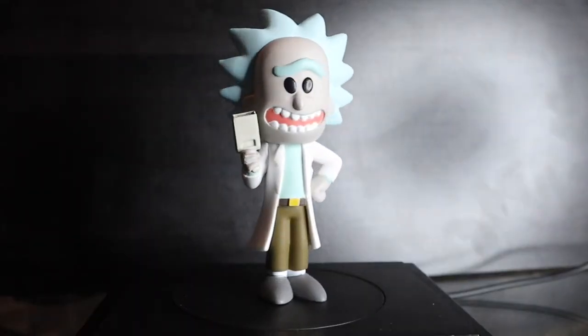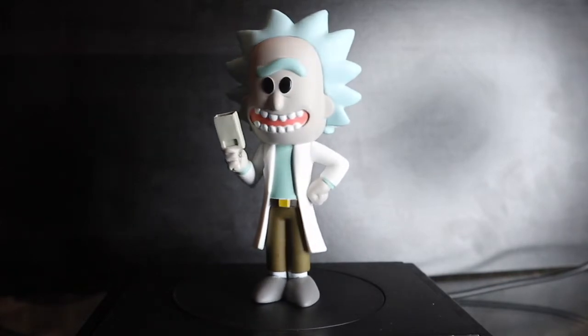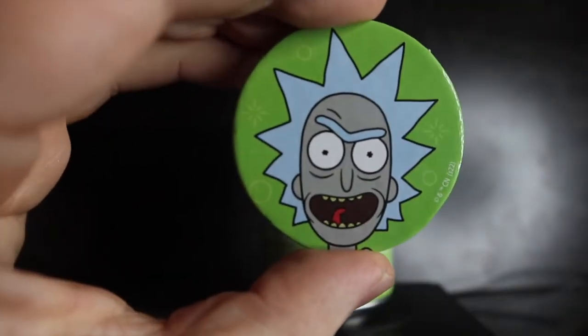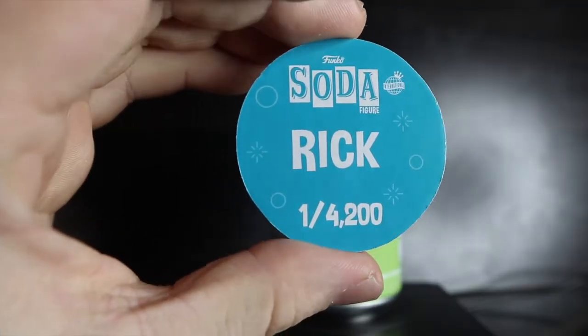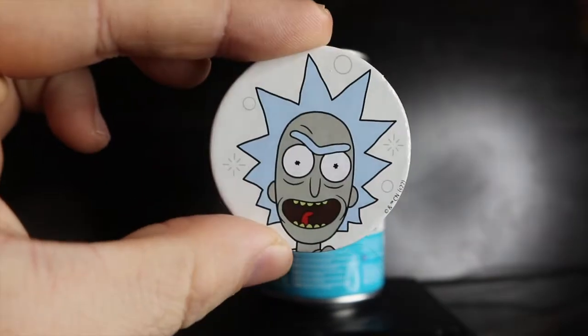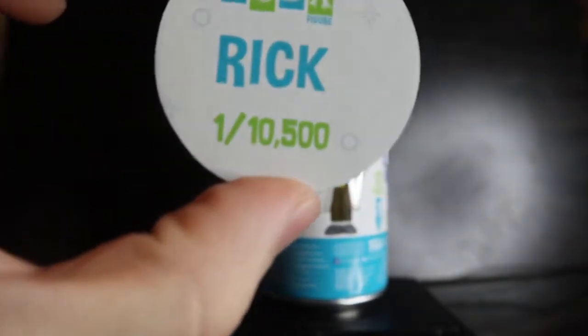Rick Sanchez — international and North American can together — three, two, one — both common. Still cool with the portal blaster and facial expression. International pog: green background, one out of 4,200 pieces. North American can pog: white background, one out of 10,500.